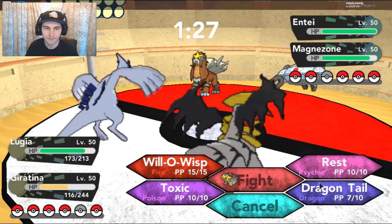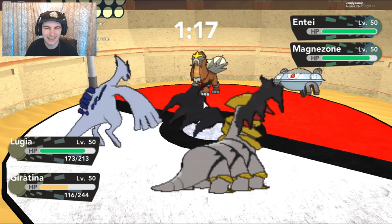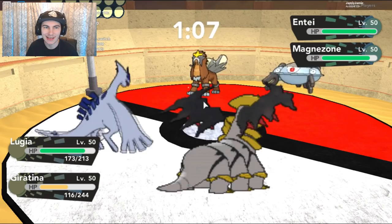We need to take that Magnezone out ASAP, so I'm just gonna go for the Dragon Tail onto it. The Hydreigon is burned, so if I can just live this turn and get the Magnezone out, you might want to switch. The Magnezone's gonna hit hard — I don't know what Russo's last Pokémon is, I completely forgot.